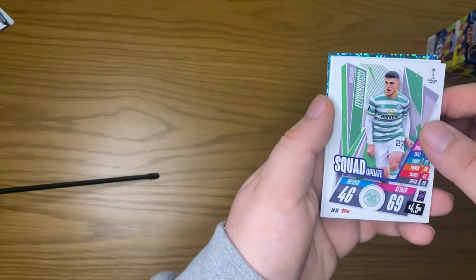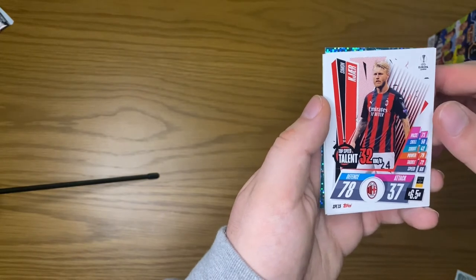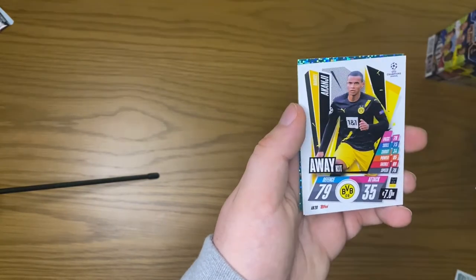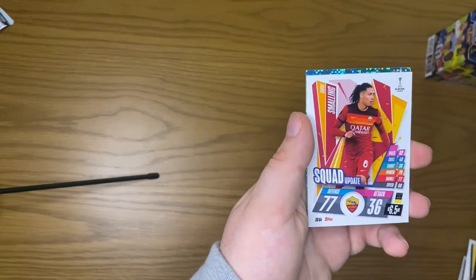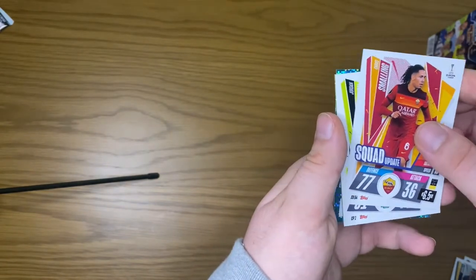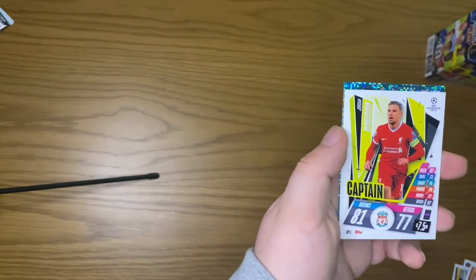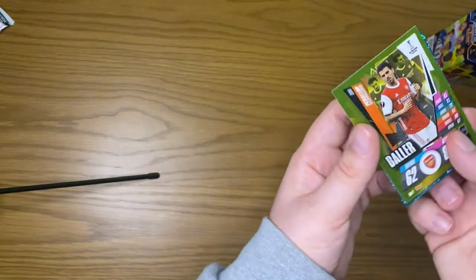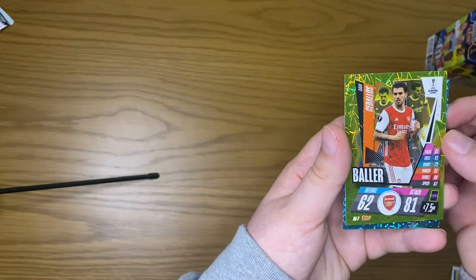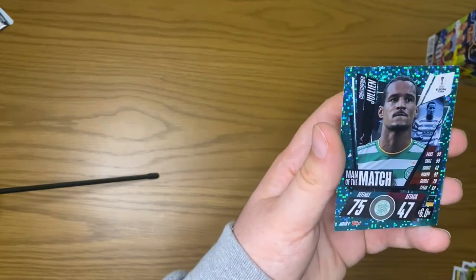We've got a squad update, a top speed talent, a Kanji away kit, Chris Smalling squad update, Jordan Henderson captain, a baller Ceballos, and a Man of the Match Julian.